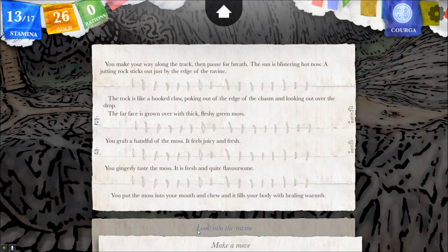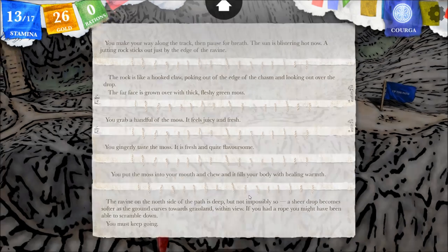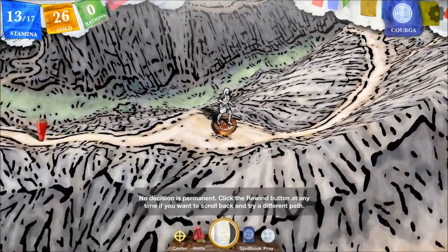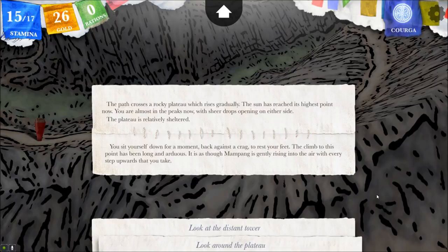You have four stamina points back from that. Look into the ravine — the ravine on the north side is deep, but not impossibly so. A sheer drop becomes softer as the ground curves towards grassland. If you had a rope, you might have been able to scramble down — you must keep going. Up the path — the path crosses a rocky plateau which rises gradually. The sun has reached its highest point. You are almost in the peaks now, with sheer drops opening on either side. The plateau is relatively sheltered. Let's rest — you set yourself down a moment, back against a crag, to rest your feet. The climb to this point has been long and arduous.